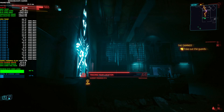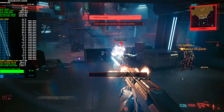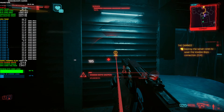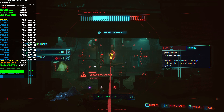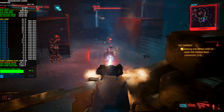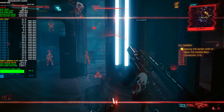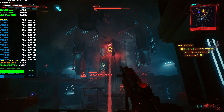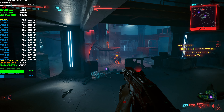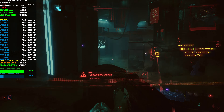If they haven't noticed we're trying to track our location, I guess we can get this party started. Let's overload it. We're almost home now. Service cooling down, port's wide open — we're going to disable all their servers. Overload this one — that's two down. I'm going to destroy this turret.